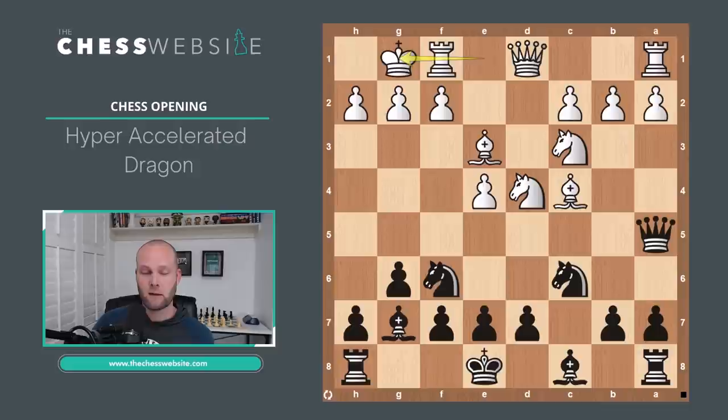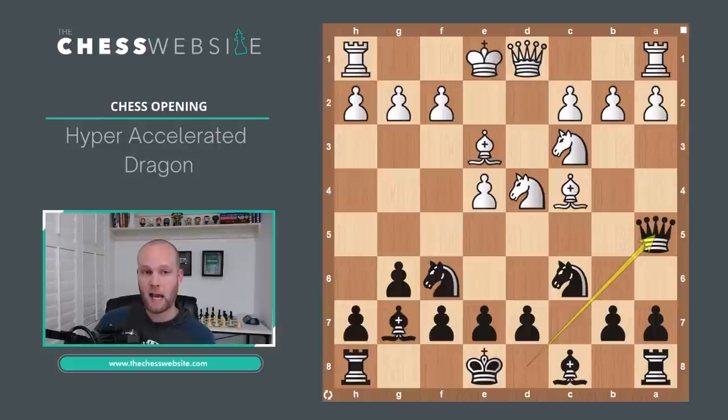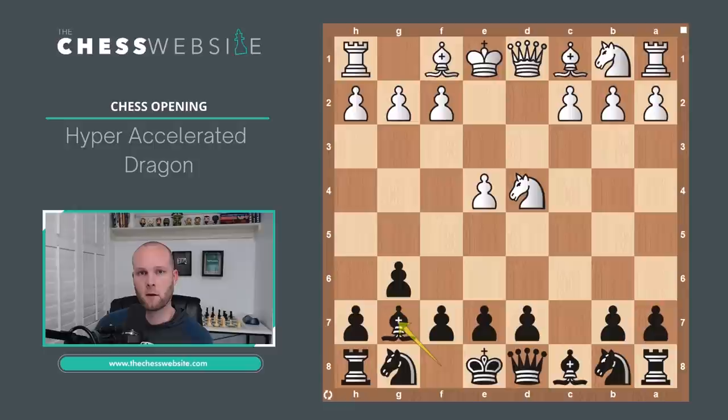So White usually won't use their Queen to stop this pin. Instead, they should just look to castle on the king side. If that's the case, Black can also castle king side. There are lots of options from here — White could play A3, bring the Bishop back to B3, or bring the Knight to B3 attacking the Queen. The Queen on A5 really forced White's hand; it's not as aggressive as normal dragon lines, which is one reason some people like the hyper-accelerated dragon.